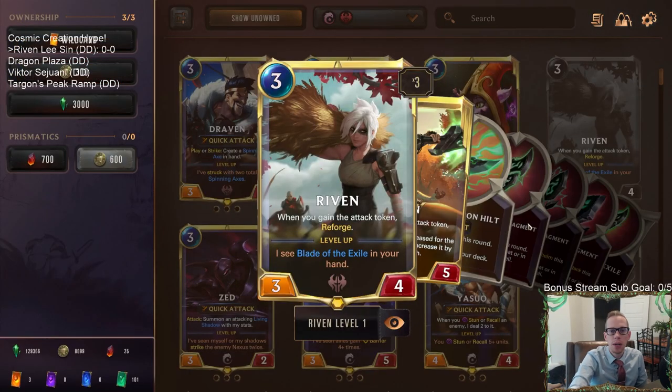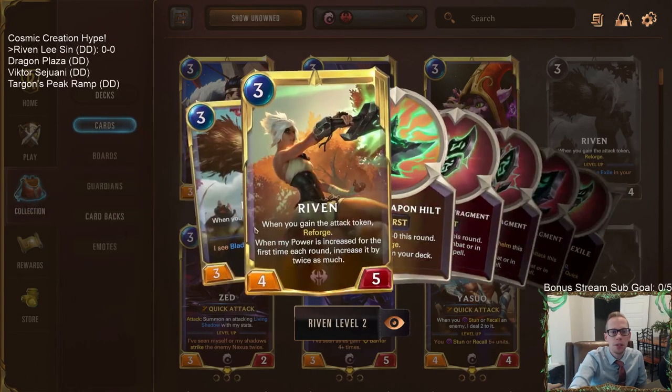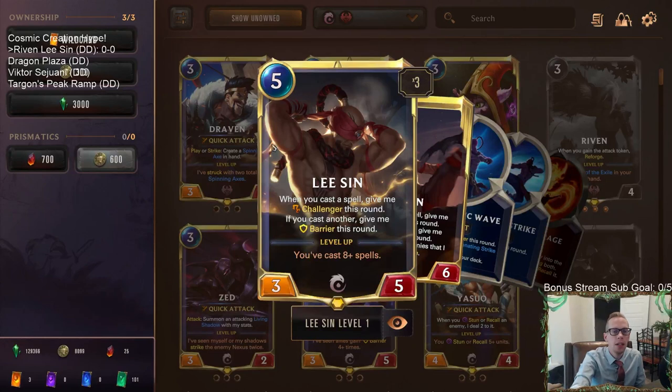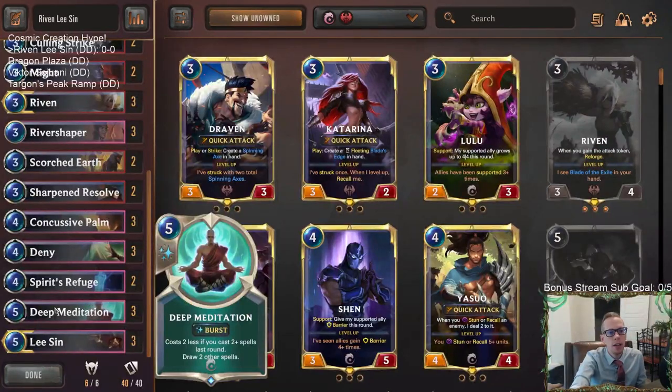The reason these two combine so well together is because when Riven is reforging and getting blade fragments for the Blade of the Exile, these are all one-cost burst spells, which is exactly what you want with Lee Sin. You're able to create more spells — spells help level up Lee Sin — and being able to play burst spells before combat is perfect for Lee Sin's claws, granting Lee Sin a Challenger for a turn and allowing Dragon's Rage. So they work pretty well together as a combo deck.